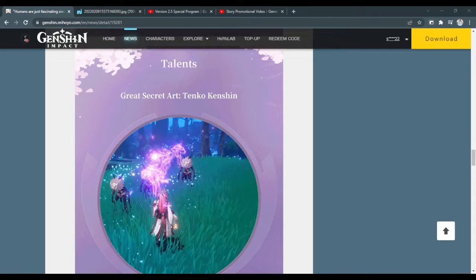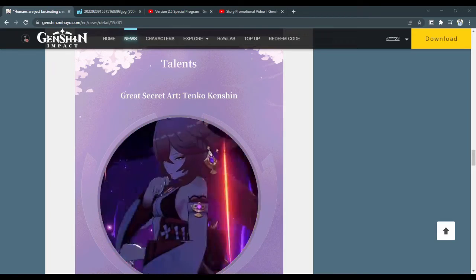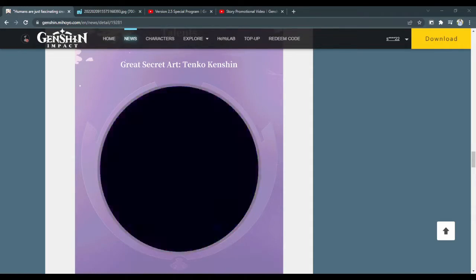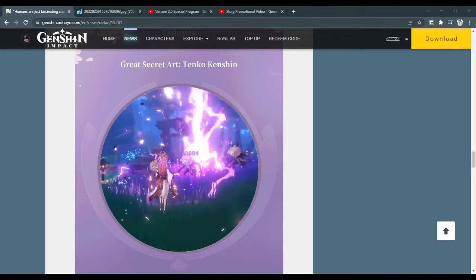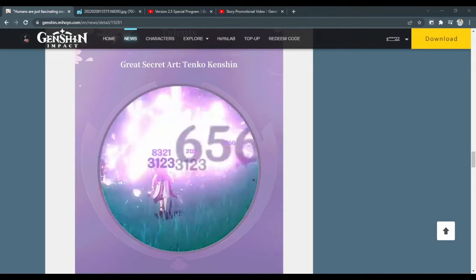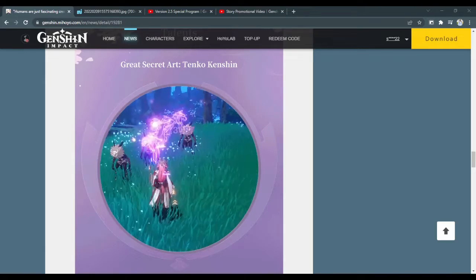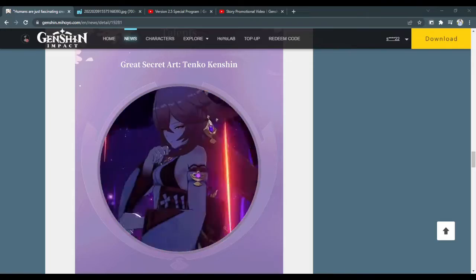Her burst is called Great Secret Art: Tenko Kenshin. Think of the first lightning bolt from Kujo Sara's burst, followed by additional lightning bolts based on how many Seisho Sakuras you currently have on the field. The extra lightning bolts deal a bit more damage than the initial one, suggesting they may have slightly higher scaling. The larger 6K and 8K numbers seen in the footage are probably crits — the character likely has low crit rate and they didn't retry for cleaner numbers.